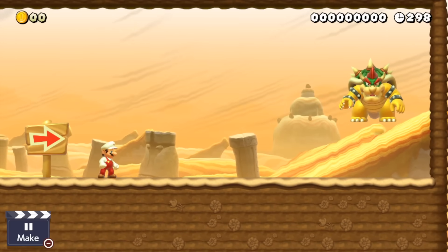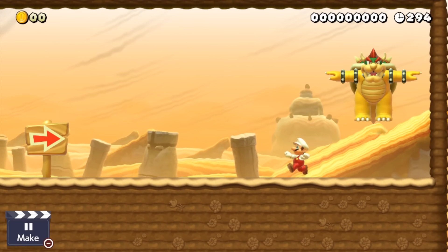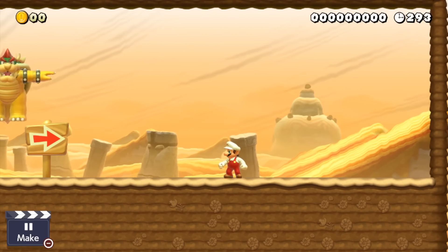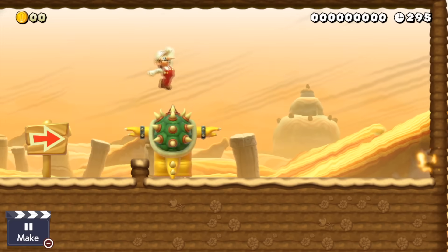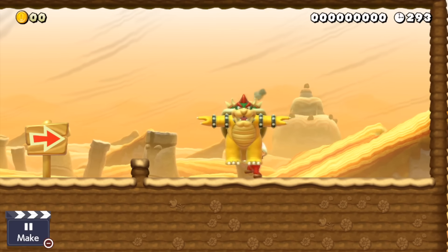Thwomps as Bowser also work pretty well — he even warns Mario when he's going to fall by doing a T-pose. How thoughtful of him. The sideways bombs work too. Lava bubbles make Bowser move up and down and flip around his model while doing so. Bob-ombs also work perfectly as Bowser — we can carry him around, throw him around, and blow stuff up.